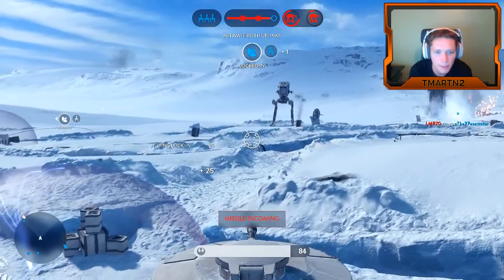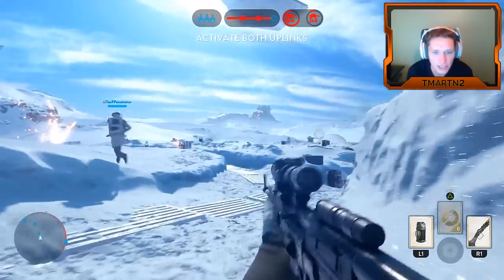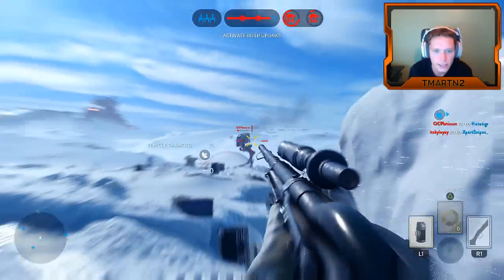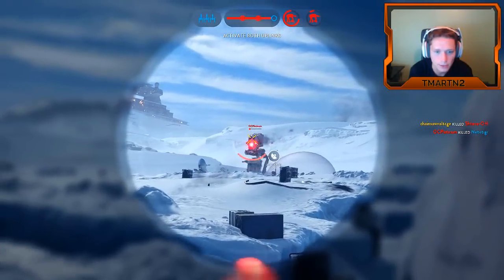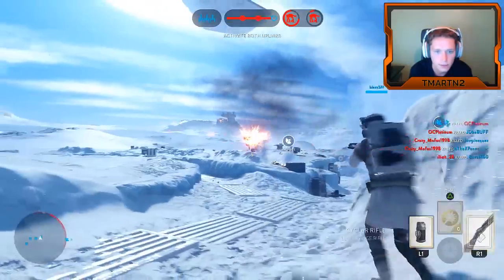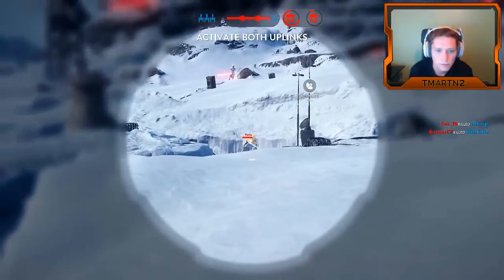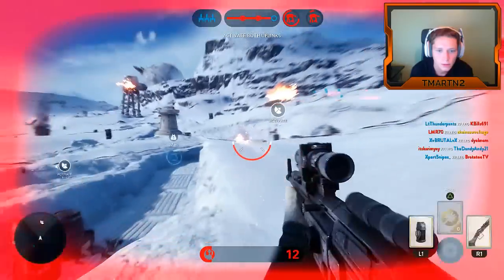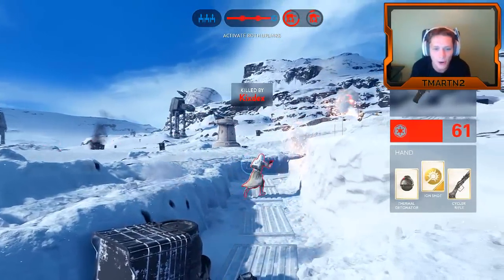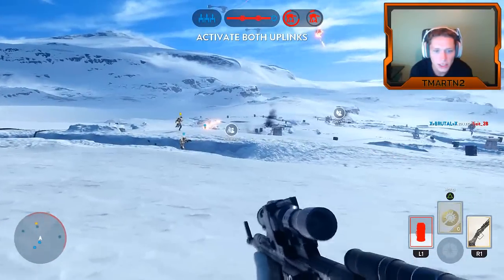I'm going to kill this AT-ST as fast as possible. He just got us — we weren't able to do much damage with that. It is paramount to take these things out as fast as possible. I don't care if other enemies are around — we've got to kill this thing. There we go, he's down. My teammates were all around him and just not helping me out. We need to go get these uplinks activated.